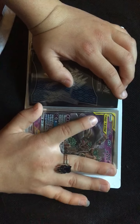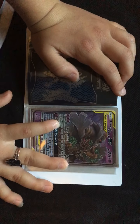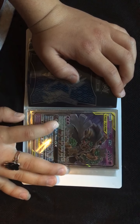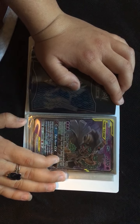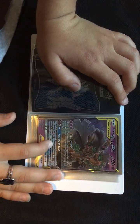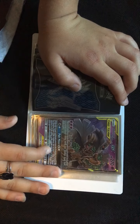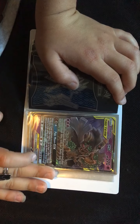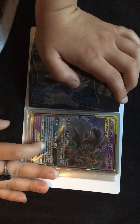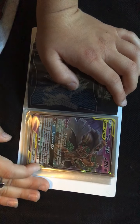Trevenant and Dusknoir Tag Team GX, 270 HP. Night Watch: choose two random cards from your opponent's hand — your opponent reveals those cards and shuffles them into their deck. Pale Moon GX: at the end of your opponent's next turn, the defending Pokemon will be knocked out. If this Pokemon has at least one extra Psychic energy attached to it, in addition, discard all energy from your opponent's active Pokemon. You can't use more than one GX attack in a game.